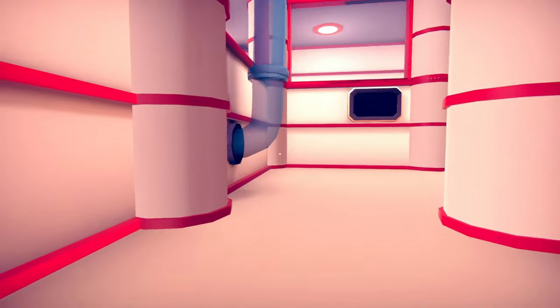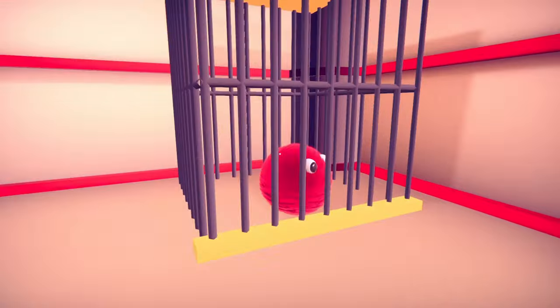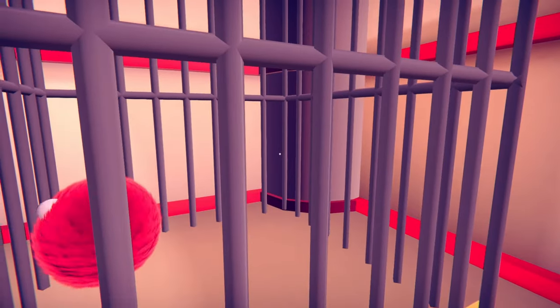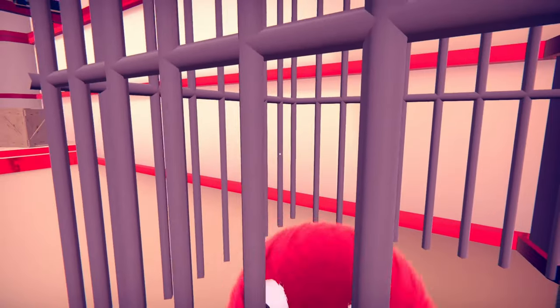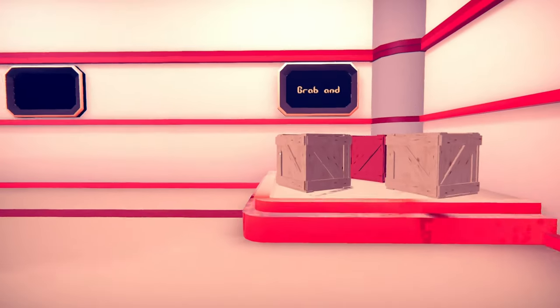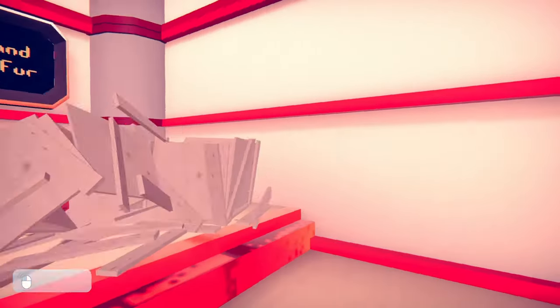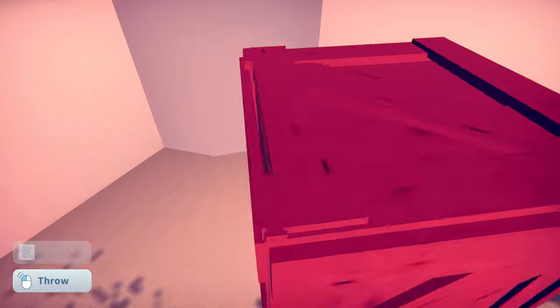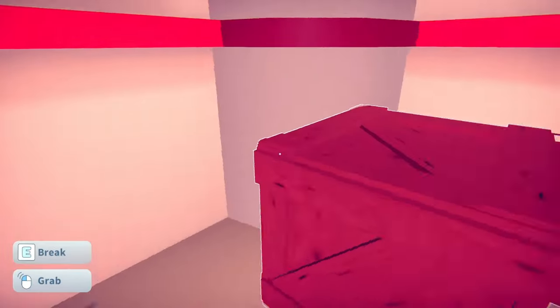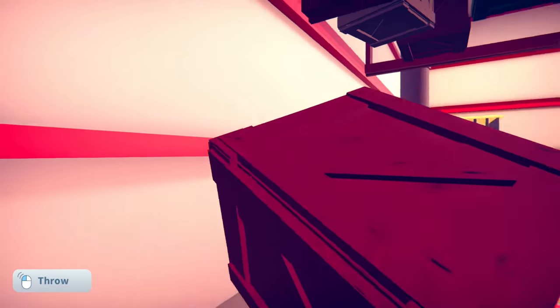So this is supposed to be like a little puzzle game. That'd be really cute. Hello, friend! Grab and throw. Well, I kind of can't grab and throw it because it's in a crate, my guy.